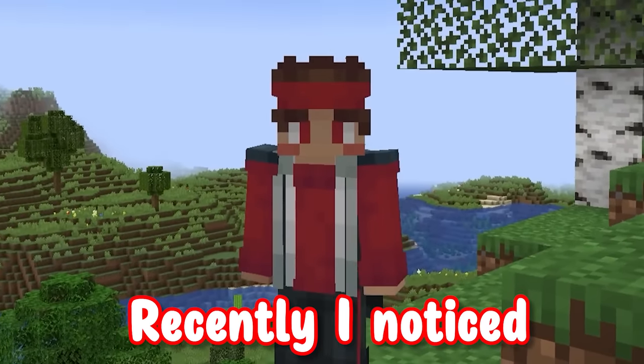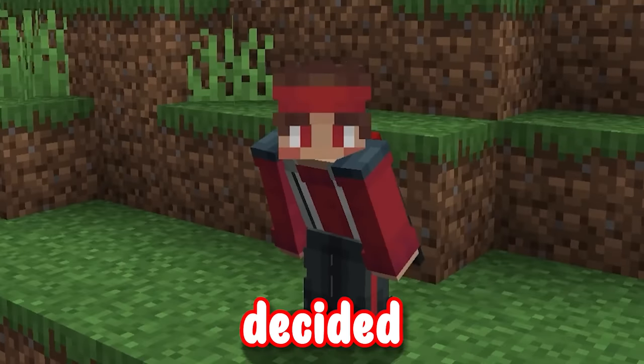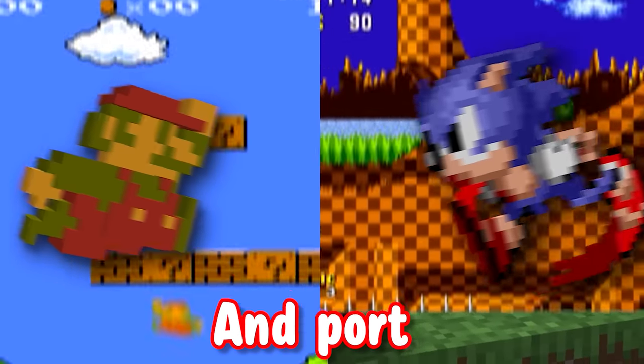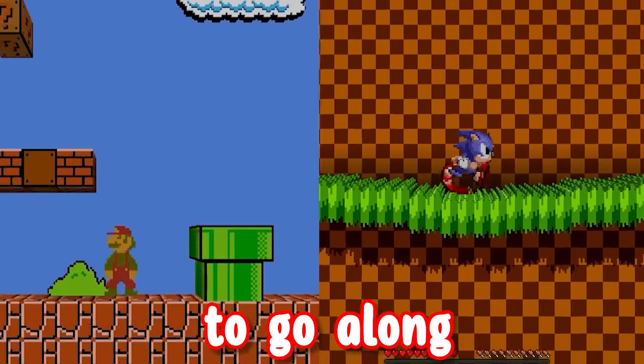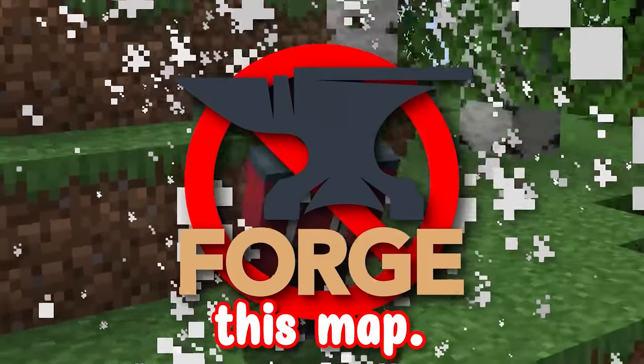However, recently I noticed there actually isn't any playable maps of Kirby inside of Minecraft. So I decided to do what I'd do best and that's take one of these beloved game icons and port one of their levels into Minecraft and give it a nice 2.5D coat of pink to go along with it. And to make the map as accessible as possible, I'll be using no mods to make this map.